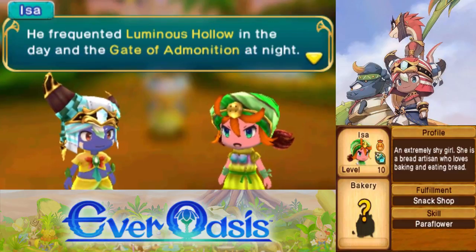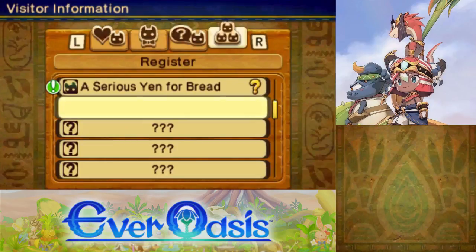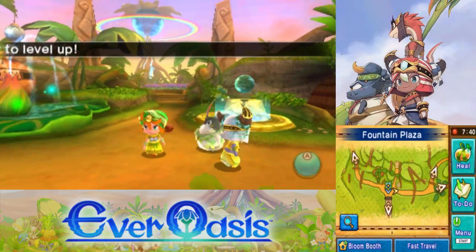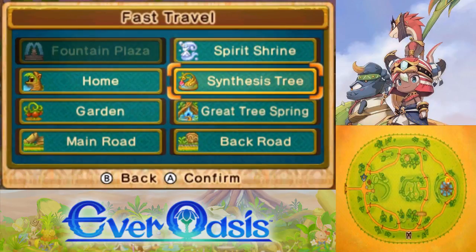Quest for beautiful and unusual things: Luminous Hollow during the day, Gate of Admonition at night. I think those are both in the Wood Sea. Alright, we'll keep an eye out. Also, we're ready for another level — awesome. Let's go get that level real quick.